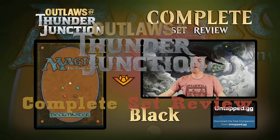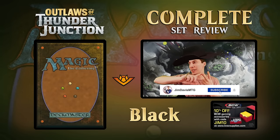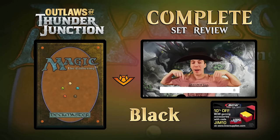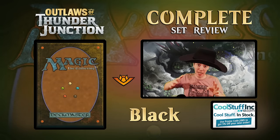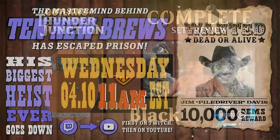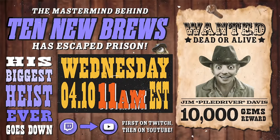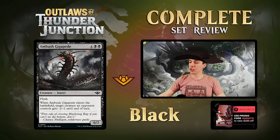Welcome to the complete set review for Outlaws of Thunder Junction, going over every card for constructed and limited. We already did white and blue. Remember to like, comment, subscribe - it helps so much. We've got 10 new brews coming on Wednesday, early access stream on Arena, and Bronze Mythic next week on Tuesday at 9 PM Central. Now let's get into black.